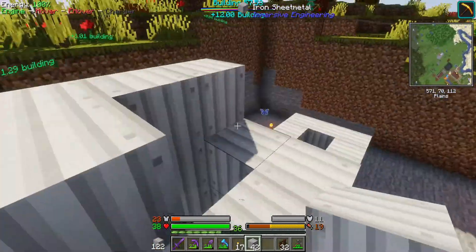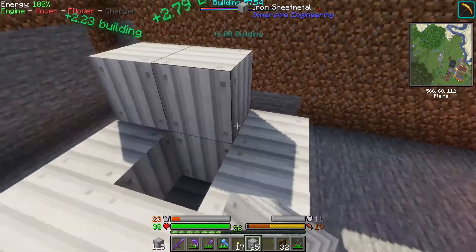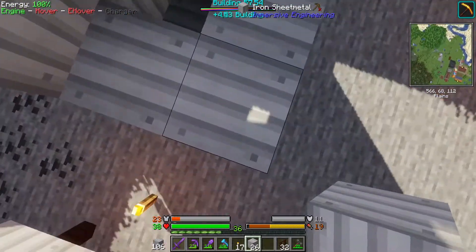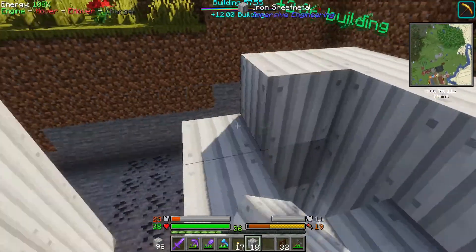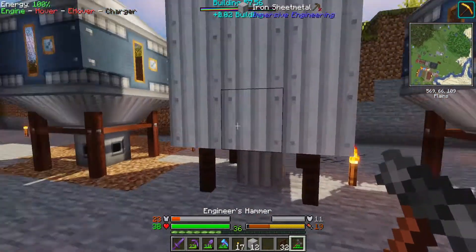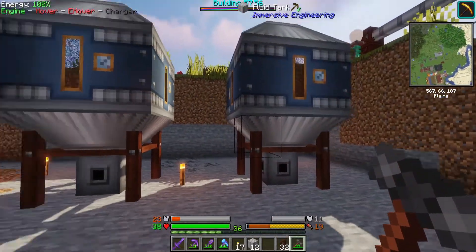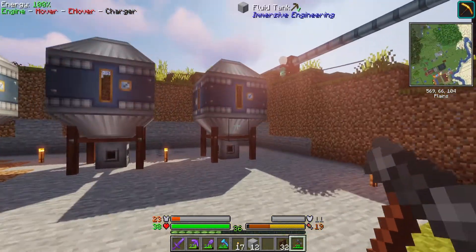Alright, setting up my tank farm for now. So out of this we're producing lubricant, diesel, and gasoline — so that's three tanks. We're also going to need a tank for biofuel from Industrial Foregoing — I keep wanting to say Mine Factory Reloaded.